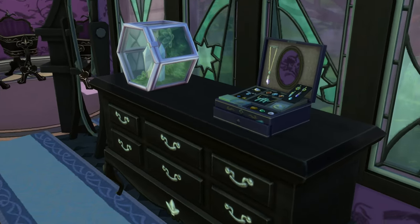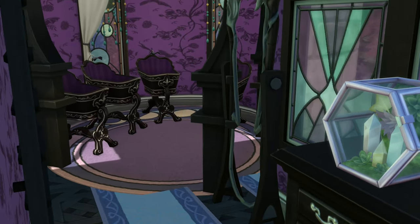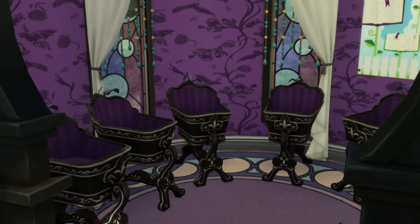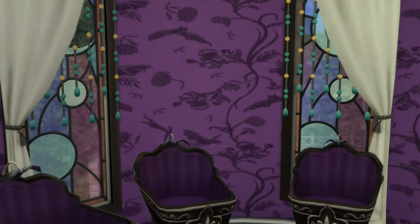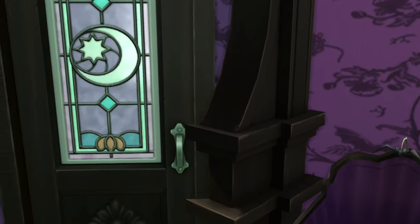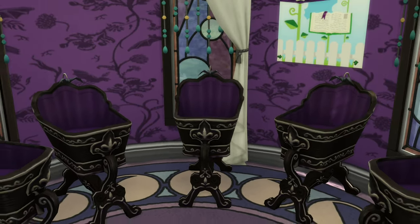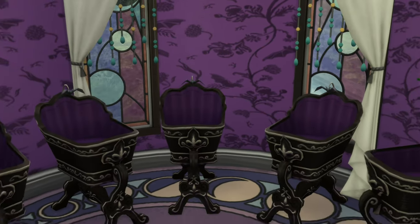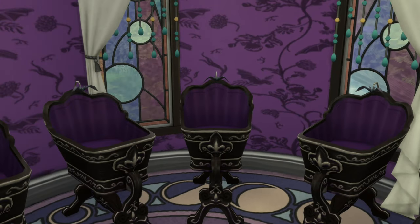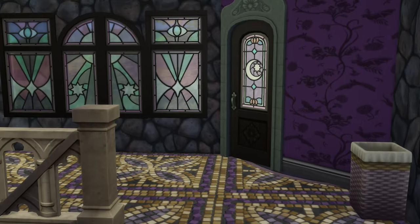There's also a dresser in the little hallway area leading out from the bed. Then this is going to be the baby's room — we haven't had any babies yet and haven't even married Opal off to anyone, so this is a work in progress. I put all the bassinets in there because the vampire bassinets are her preferred style and they're the only bassinet that comes in that deep purple.